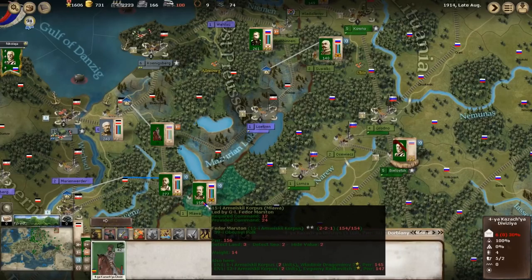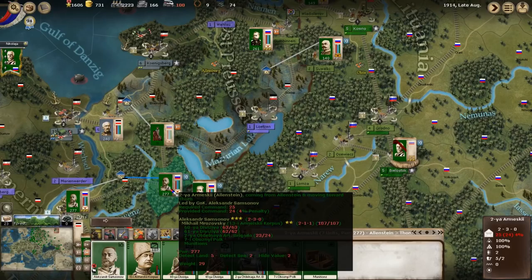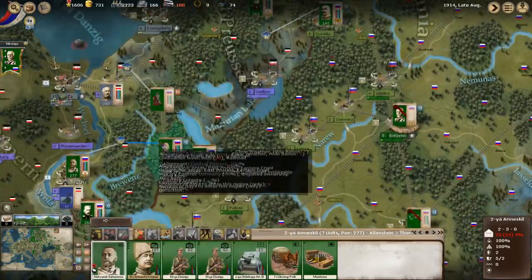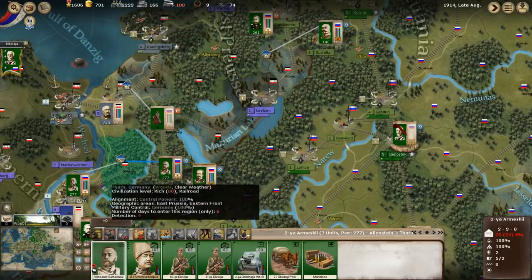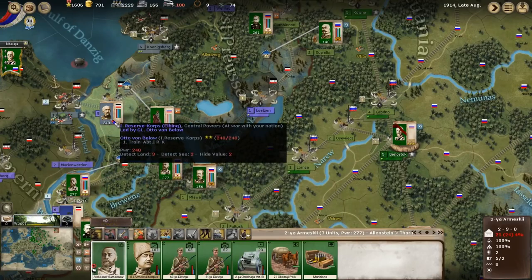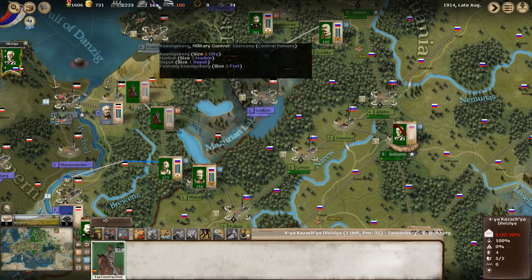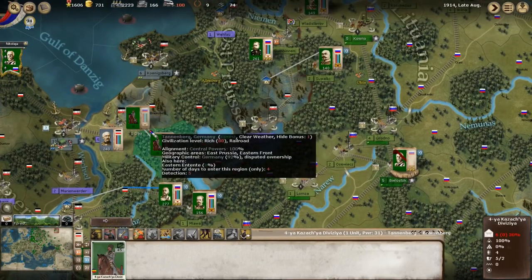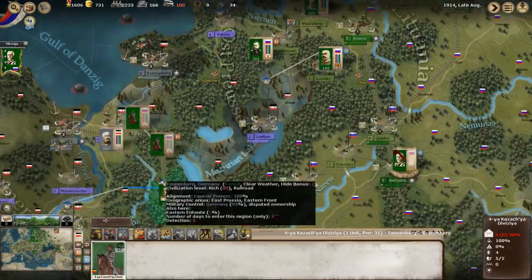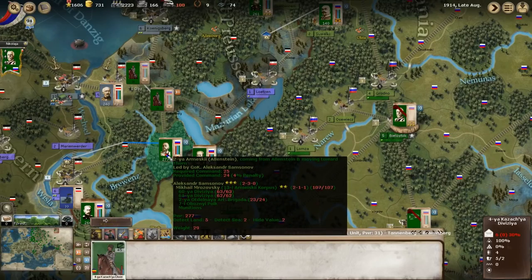Our other army under our command — the 2nd Army under Samsonov — has advanced into eastern Prussia as well, near the Massurian Lakes. They are going to swing west and drive on the city of Thorn. We have identified a German reserve army corps at Elbing. Our own cavalry is moving forward with a mission of tearing up railroad tracks, moving to Brackenburg to cut off Königsberg and any German forces in eastern Prussia, delaying any German reaction and protecting the flank of the 2nd Army as it moves west from Allenstein.